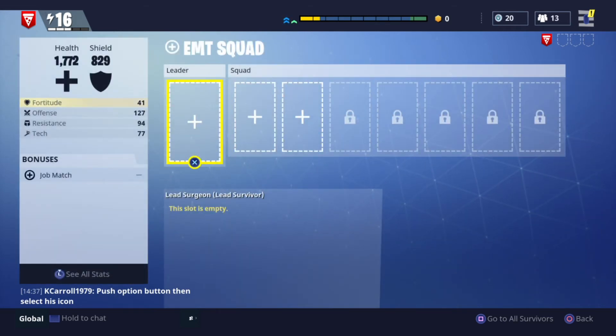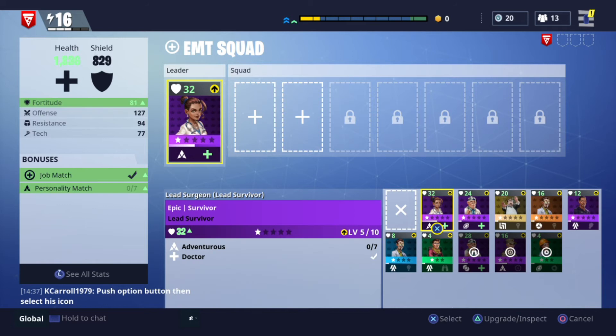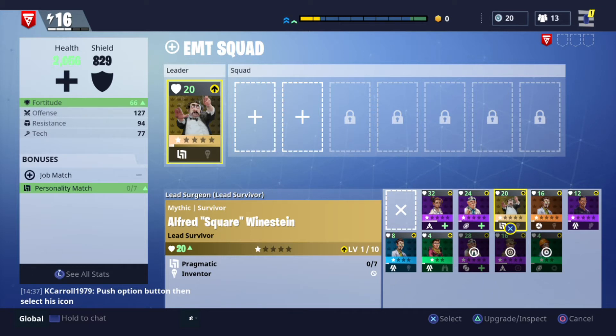We're going to populate the EMT squad. There are two types of characters for every team — you need a leader and a squad member. At the start of the game you'll find you're missing a lot of leaders. The leader is the most important part of the squad — that's how you define their personality types. When you select this it'll give you all the different types of leaders available. The important thing is the little icon on the right of each card — in this case there's a plus, and that plus matches the plus on the EMT squad icon. On the left tab you'll also see a little tick next to job match, meaning this character is a perfect match for this team. So a doctor obviously fits the EMT squad.